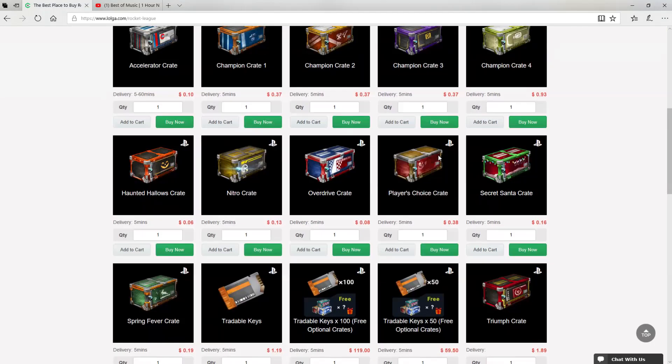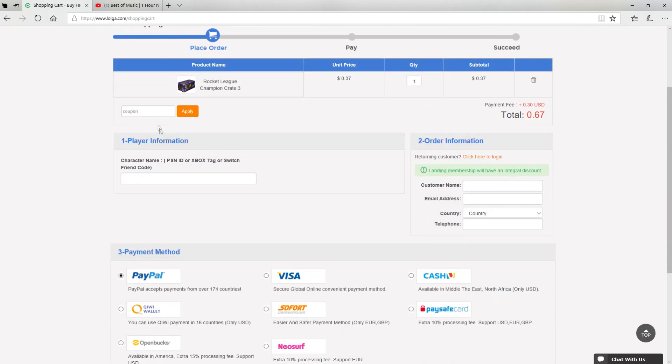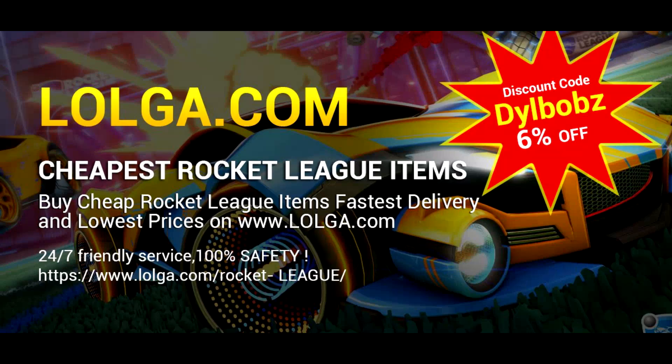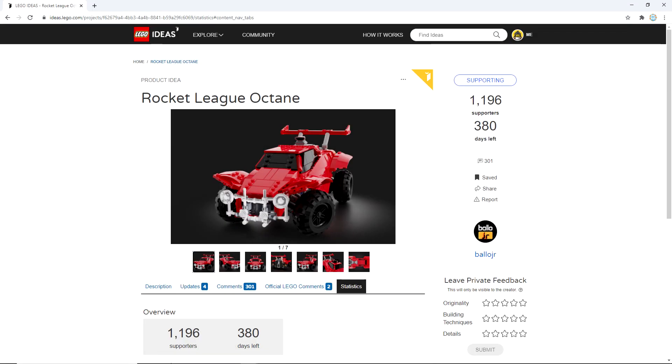Before we start the video, I'd like to shout out logo.com for sponsoring this video. They have an awesome site where you can buy a bunch of in-game currency and items, including all your favorite Rocket League items. Make sure you use code 'dillbobs' to get an easy six percent off your orders. Check out the site — there's a link in the description.